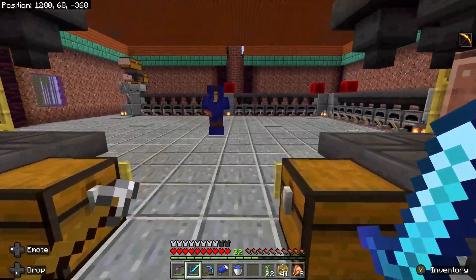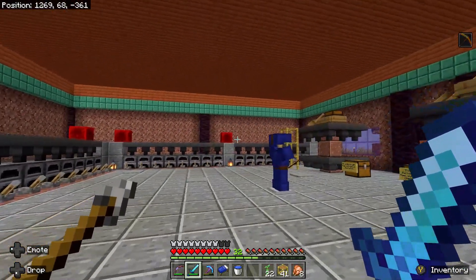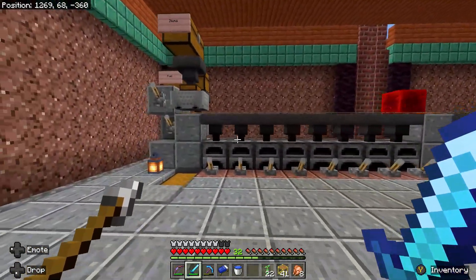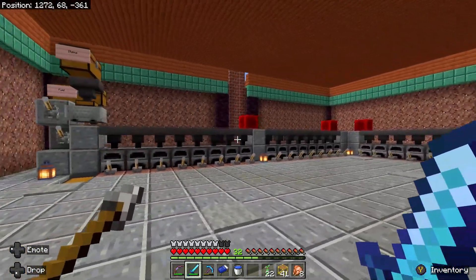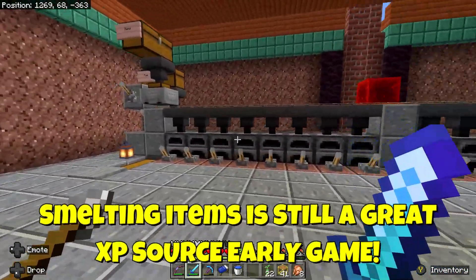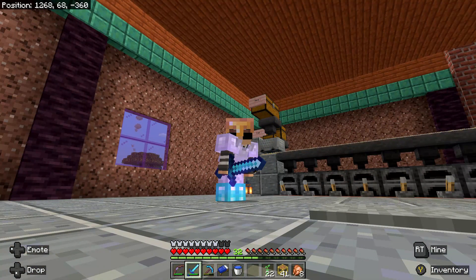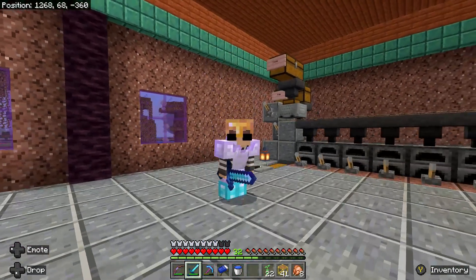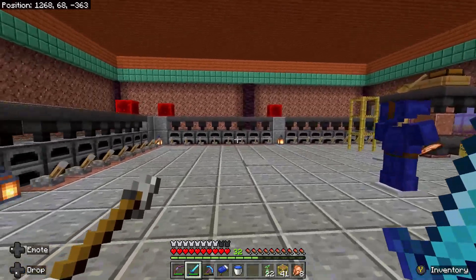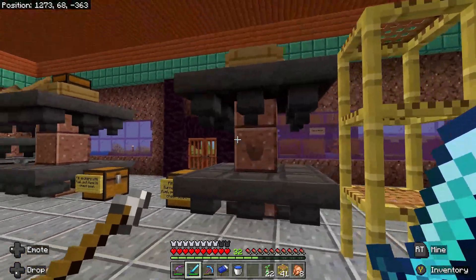Joe Nathan and Fred came up with a 32 furnace array, which drastically improves the efficiency of smelting down sand into glass and clay into brick, making all of our future builds a lot more efficient. One other reason you want to get one of these going early on is that these are actually XP banks. The more you smelt, especially ores and food items like chicken and steak, you will get XP as you accumulate cooking those items. You're going to use these early game for XP sources and mending tools.